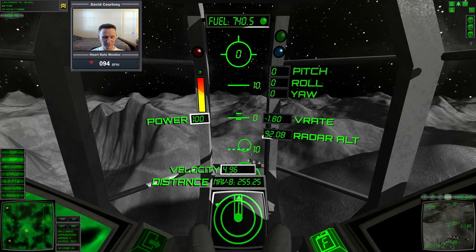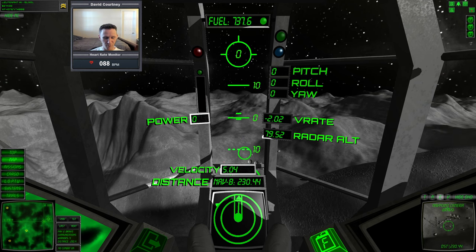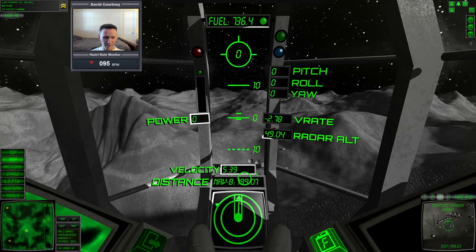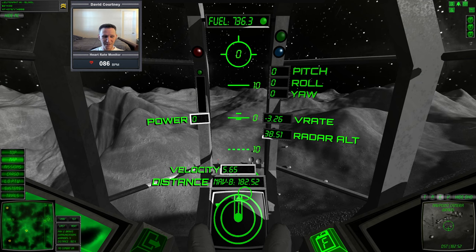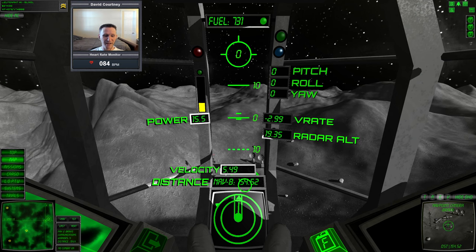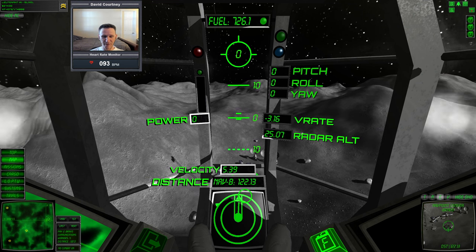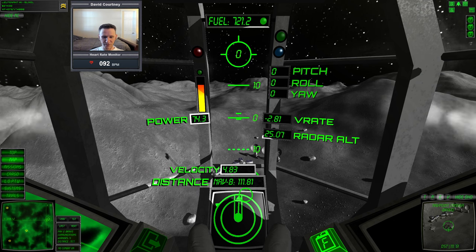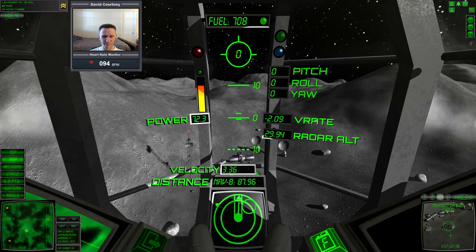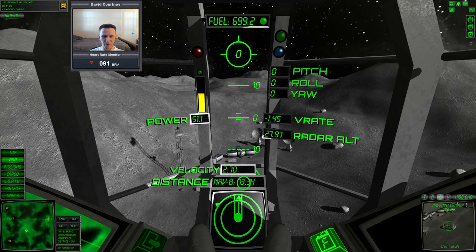We're getting pretty close to our base. I'll switch to the C camera, which I now know does exactly what I want — learned that in the last video. In the C camera we have the base targeted and that plus sign is our velocity vector. I can also see from here that there aren't any antennas in our way. I'll start slowing down — we're still moving at about four to five meters a second. I'm a bit more comfortable with this speed based on how close I am to the landing pad.